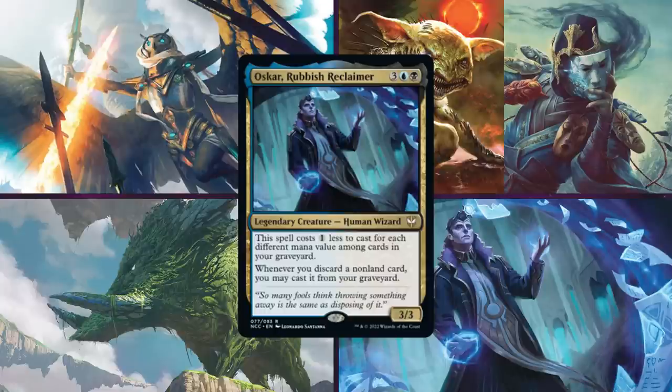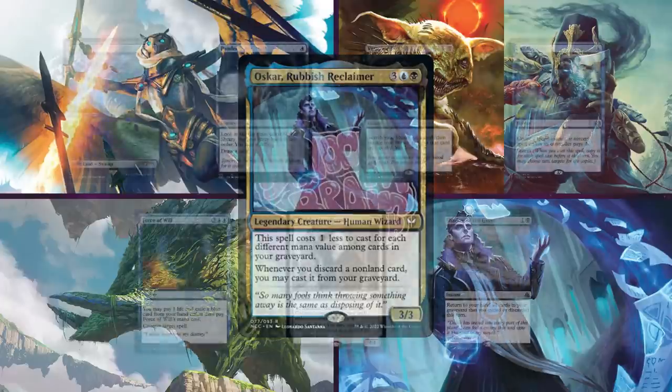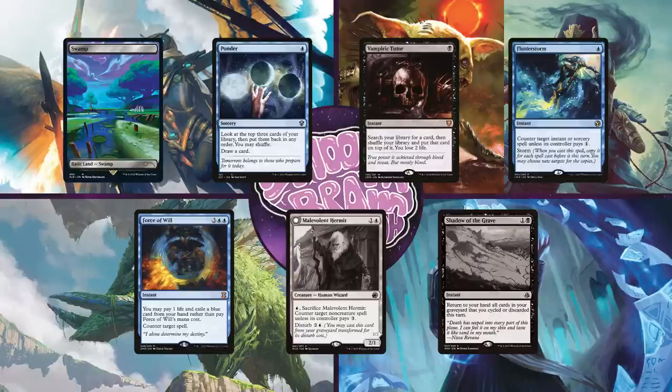Next is Jason on Oscar, Rubbish Reclaimer. This Dimir deck plans to pair Oscar's discard ability with cards like Necropotence and Lion's Eye Diamond to gain a ton of advantage and combo out. Jason has to mulligan to 5, and he keeps a hand of Swamp, Ponder, Vampiric Tutor, Flusterstorm, Force of Will, and has to bottom Malevolent Hermit and Shadow of the Grave.